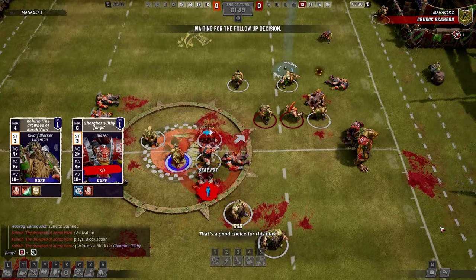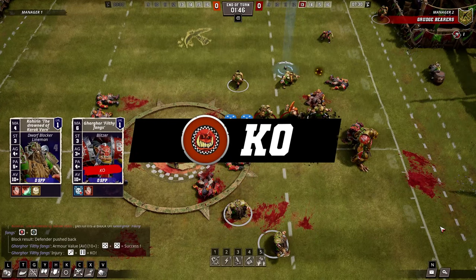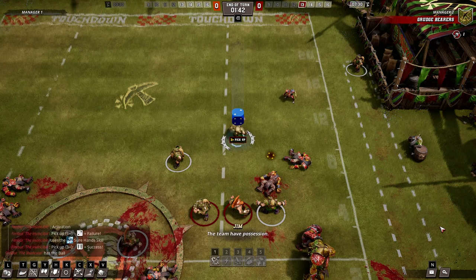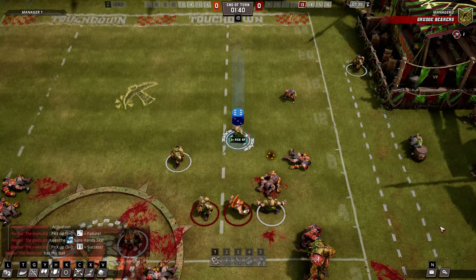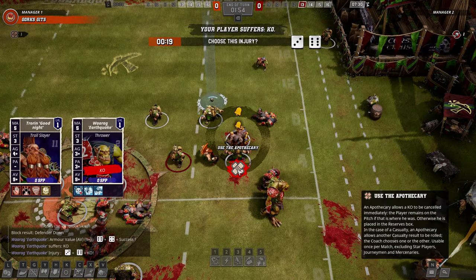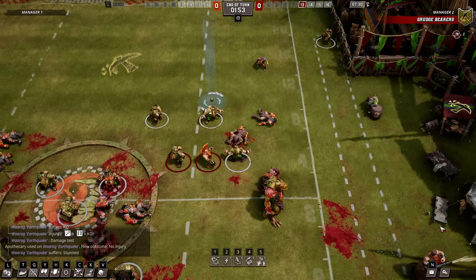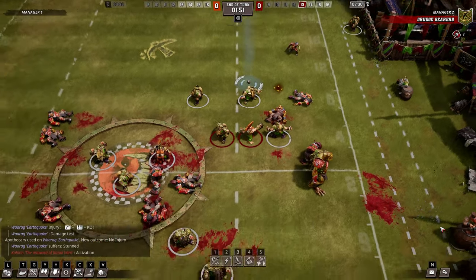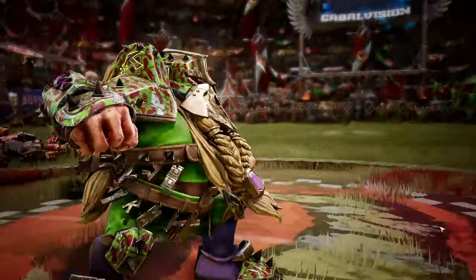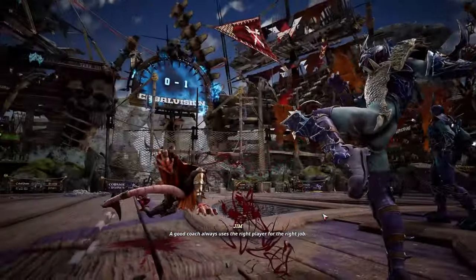A knocked out player is out of the game until they get a lucky dice roll post-touchdown or at the half, and an injured player might be completely useless depending on the injury, or in the case of death. Make sure to have an apothecary on hand to try and minimize the worst of your own player's injuries, but don't ever forget the benefits of spilling blood in a game of Blood Bowl. Make sure to play to the strengths of your team though — some are better at causing injuries and some are better at dying. Don't go chasing the enemy if you're the latter.